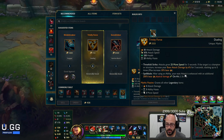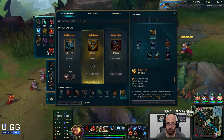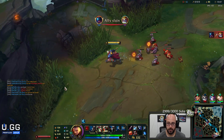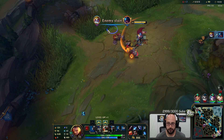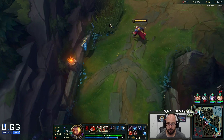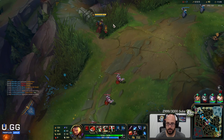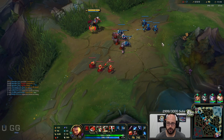I didn't even talk about the Triforce changes. They removed 5% attack speed and gave it 5 AD. Then they changed the mythic passive from 10% attack speed to what it is now — 3 attack damage, 3 ability haste, 3 movement speed flat, in exchange for the 10% attack speed. Pretty good change. The flat movement speed is really nice on most champions.